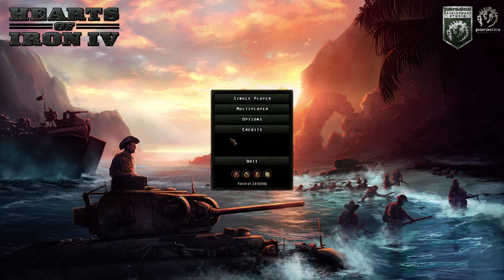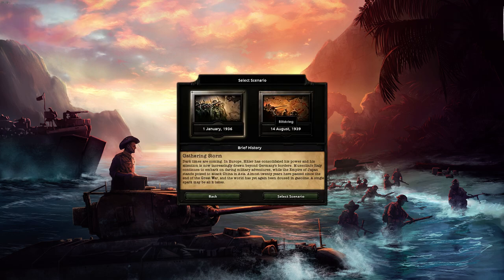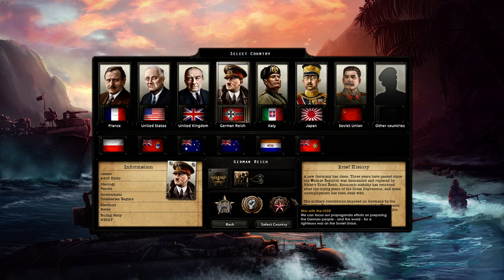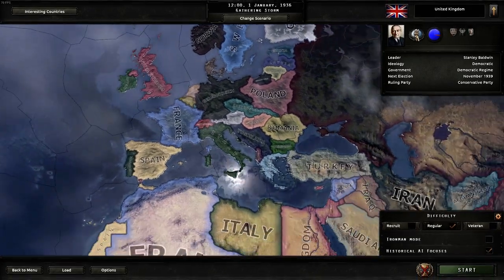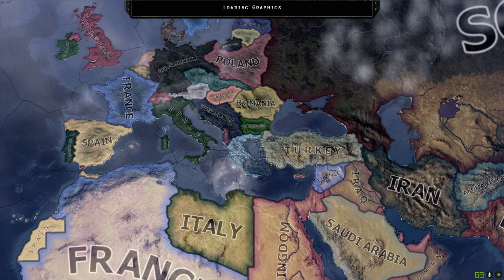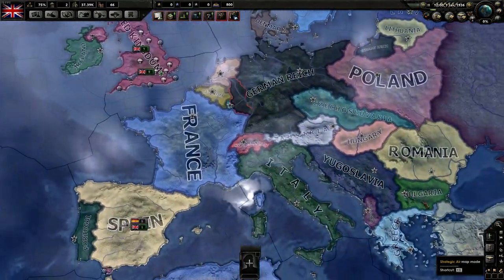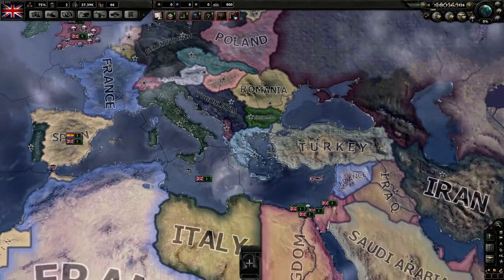It's Feedback Gaming. Welcome back. We're going to be talking about a new mechanic in Together for Victory today — how you use your subjects to create divisions to fight for you. We're going to start in 1936 as the United Kingdom. The new mechanic allows you to make divisions for other countries using their manpower, but using your own resources.